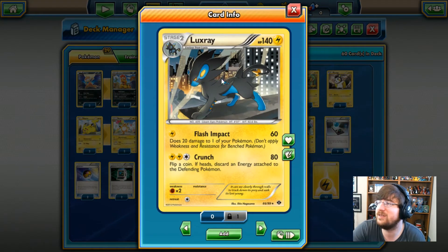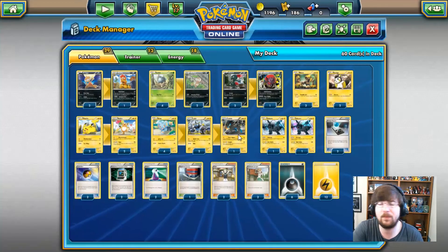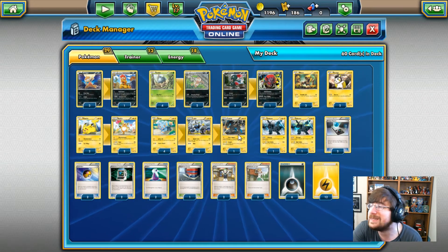Our Stage 2 of today's deck is Luxray, 140 HP Lightning Pokemon with Flash Impact: 1 Lightning, 60 damage, though it does 20 damage to one of your own Pokemon. You can combine this with Zekrom to power up Outrage early — if you're having a hard time setting up energy, now you've got 40 damage with Zekrom. It also has Crunch: 2 Lightning Energy, 1 Colorless, 80 damage. Flip a coin; if heads, discard an energy attached to your opponent's defending Pokemon — we saw that on Arcanine in the previous episode but with more damage for one extra energy.